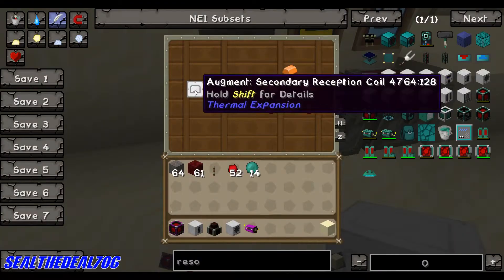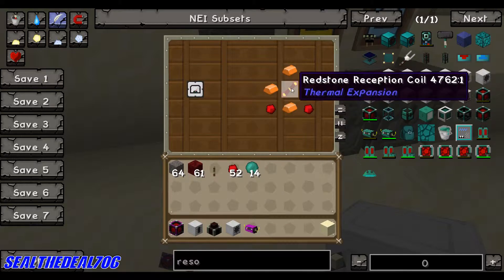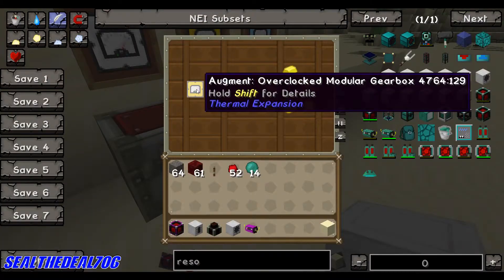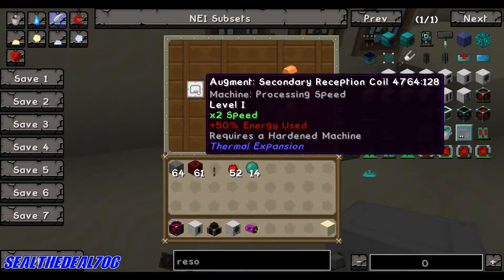Now we come to the augments. The augments work in tiers. The recipe for the tier one augment is bronze ingots, a redstone reception coil — which is two redstone and a gold ingot — and redstone. This is the tier two. Level one is times two speed, plus 50% more energy use out of your power.